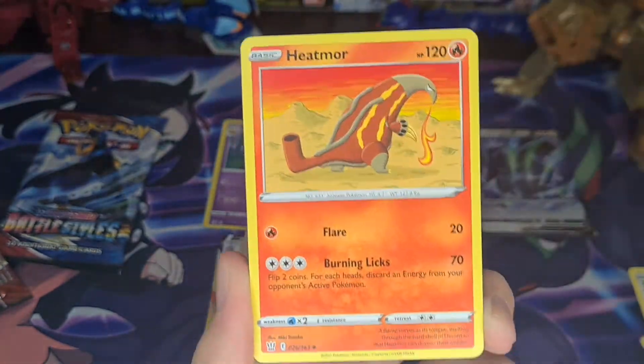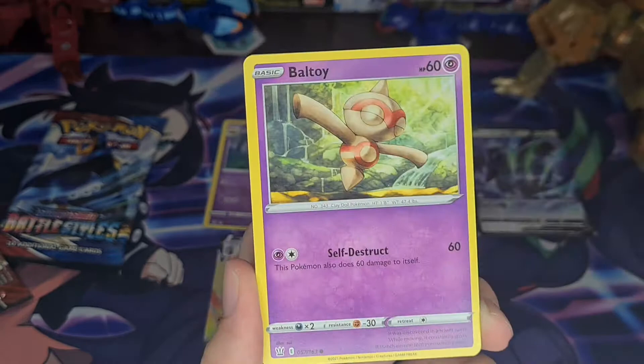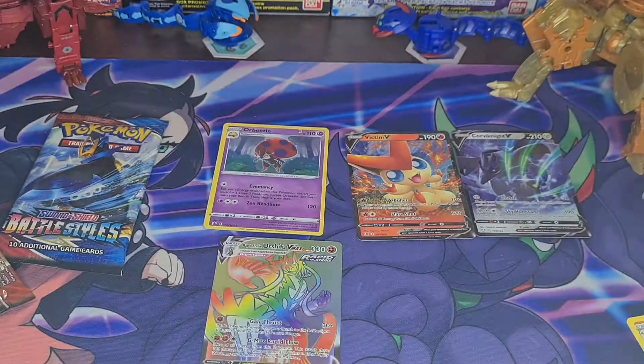Pack seven: energy, Honchkrow, Heatmor — I really want the shiny Heatmor — Scroll, Beltoi, Timber, Corbish, Cacnea, Marlwild, Mustard, and a Primeape.